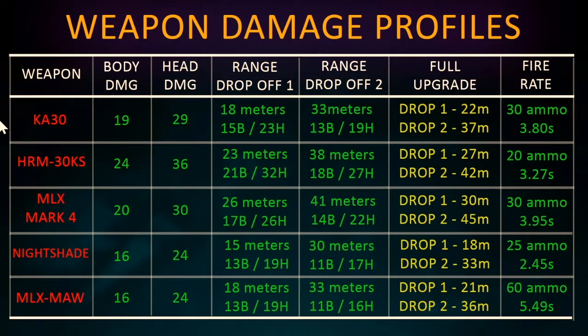By doing some meticulous testing, I've been able to find the exact damages, range drop-offs, recoil patterns and time to kill, which I'm going to be sharing with you in this video. At the end of the video I'm going to be giving you a ranking of the assault rifles based on all the information gathered. Here are the damage profiles for all the weapons - I'm not going to go through every single number, but I will let you know how it's been calculated and what some key areas are.